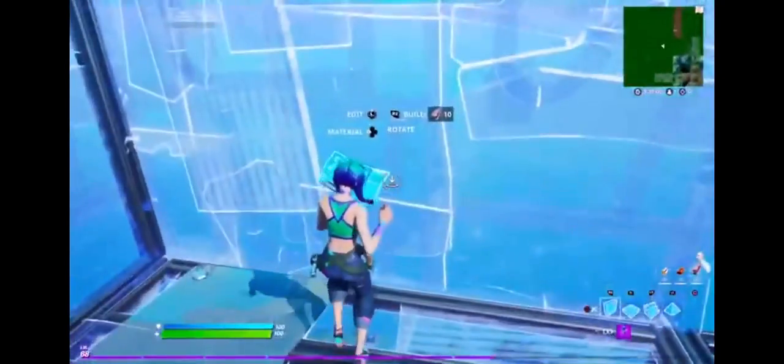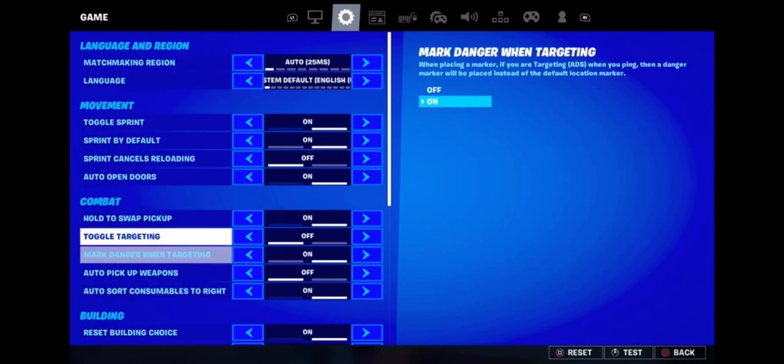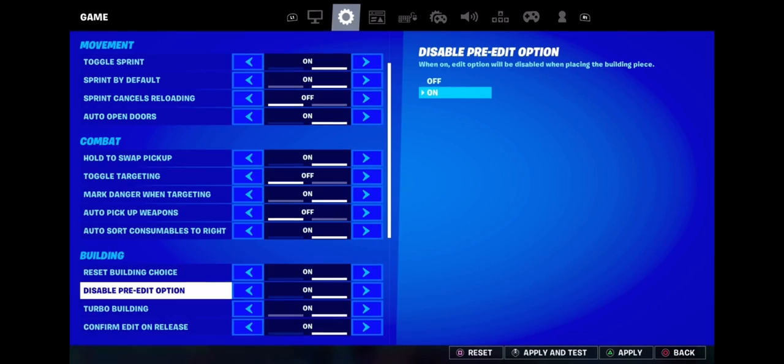Apparently they disabled the pre-edit option, so I'm going to turn that on now. I just got a notification — my friend told me about it. You go to your game, your building settings, and just disable the pre-edit option. I want to see how it is. The actual thing disappeared.